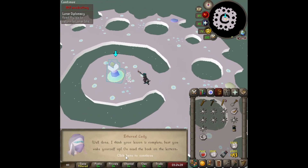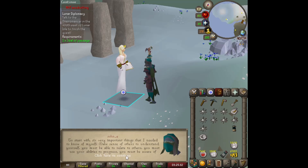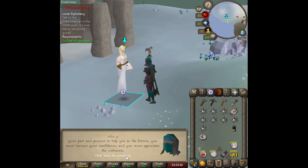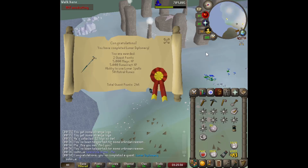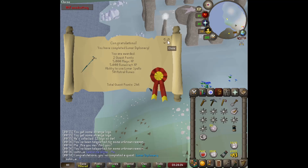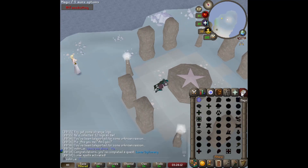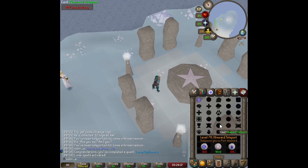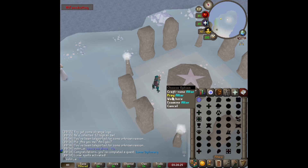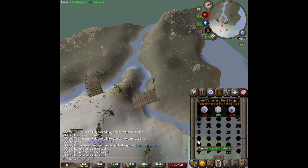We confronted ourselves and bested ourselves. The six lessons recap: make sense of others to understand yourself; relate yourself to others; use your abilities to progress; be aware of your past and present to help you in the future; harness your confidence; and appreciate the unknown. Lunar Diplomacy completed! We made the Lunar Isle friends with the Fremennik, got 5K magic XP and Runecrafting XP. By praying at the altar we switch to the Lunar spellbook, which will be great for Super Glass Make later.